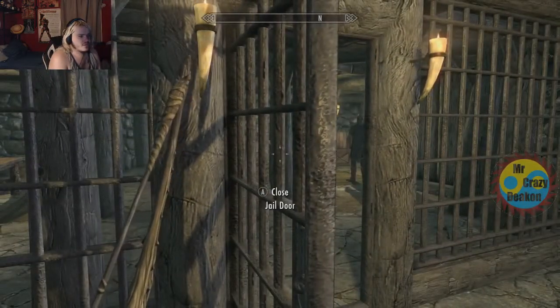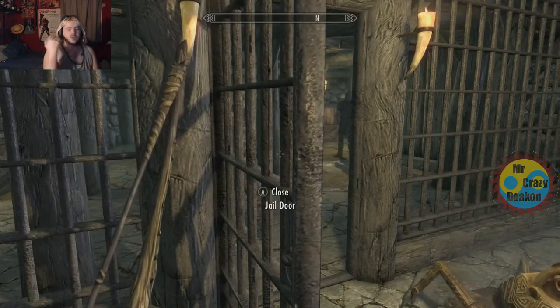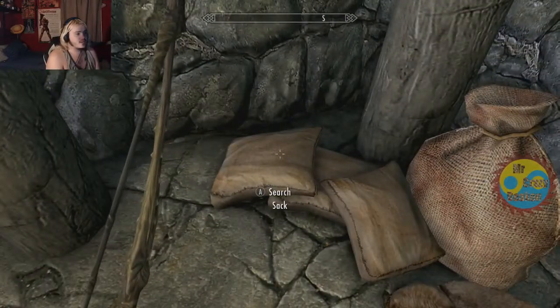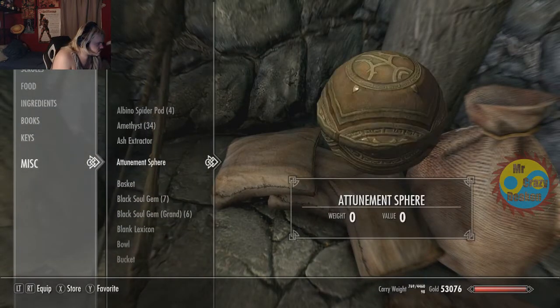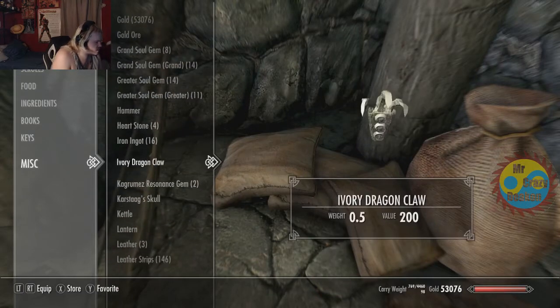If you have lockpicking high enough, you'll make a key when you lockpick. Or you can put lockpicks in this chest. Basically, you put it in the sack. I put the key in — I'll probably put a lockpick just in case. But I put a heavy armor set in. This is how you wear two armor sets at once.